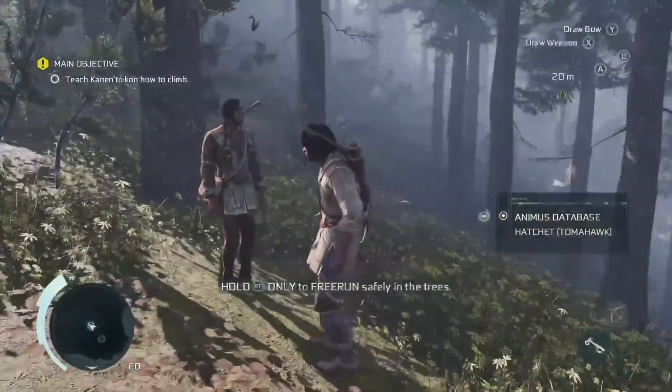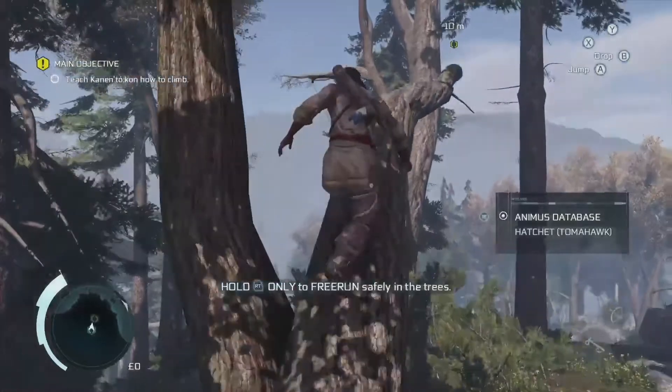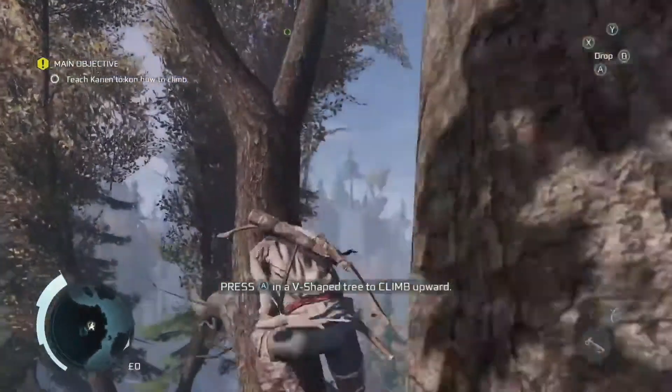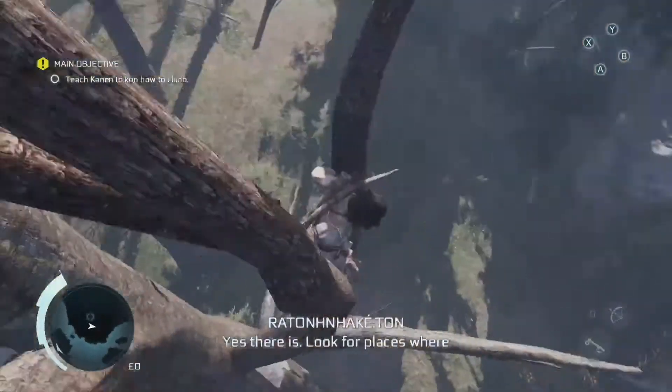At this point you are allowed to be on the ground because this is where you start. But once you get on this tree here, you're going to be going through the tutorial for climbing on trees. You want to make sure you are not touching the ground or the water at all from this point on, so be very careful not to fall off.